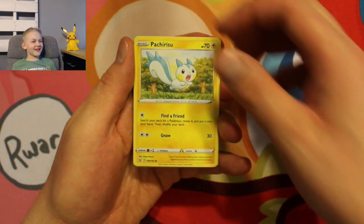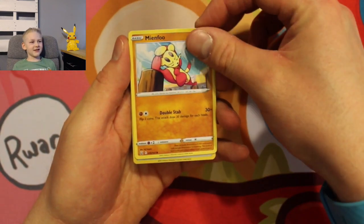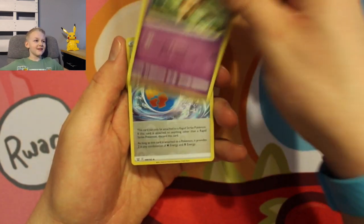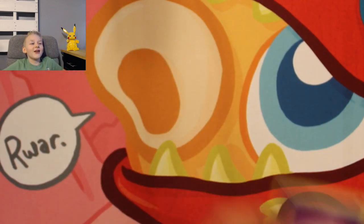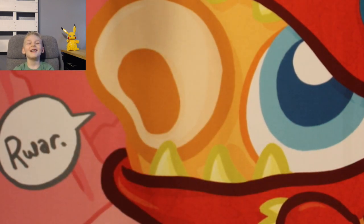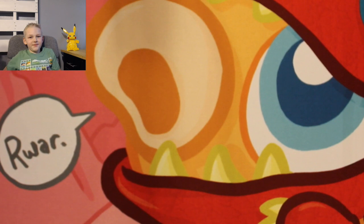Battle Styles hasn't given us a lot of stuff either — they're like Chilling Rain. Baltai. Rapid Strike Energy. Reverse. And Claydol. Not even a hollow? Nope. Not even a hollow. At least we got a hollow in Chilling Rain.